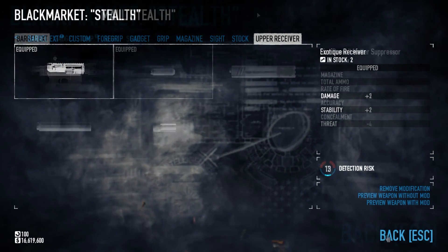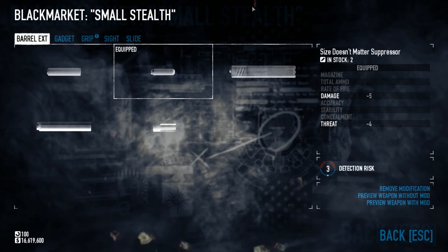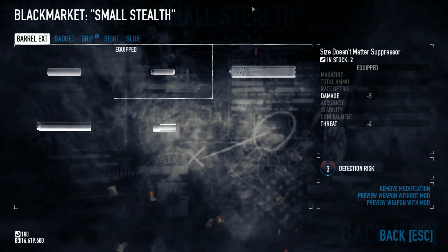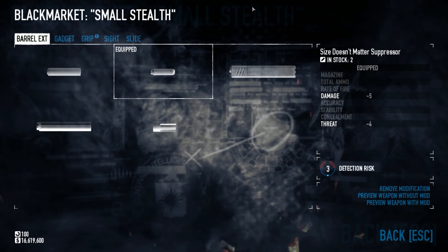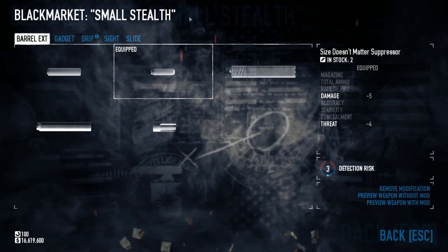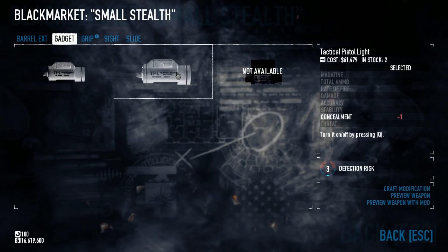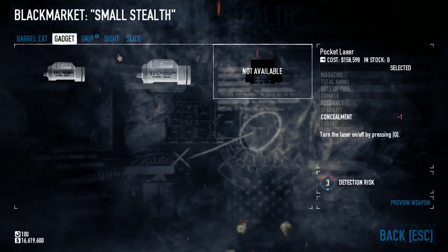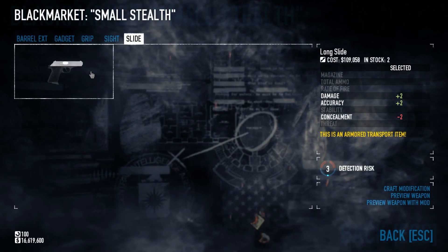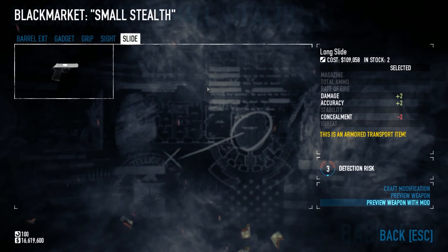On to the stealth secondaries. This is the Gruber Kurtz, based off the Walther PPK — James Bond's gun. You actually need a DLC to have this gun; I believe it's Weapon Pack 1. This can be one of the most concealed weapons in the game — not quite as concealed as the Swedish K, but much stealthier. I have a Compensator on it, no laser sight, a Laser Grip, no sight and no slide. It's almost fully upgraded but it's a tiny, tiny gun — very stealthy.